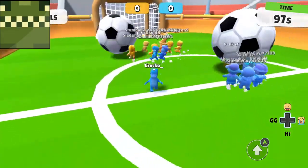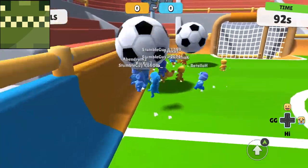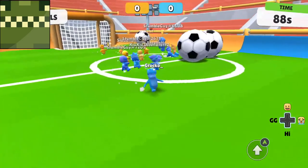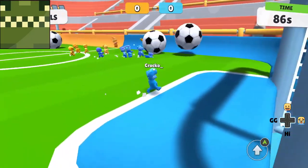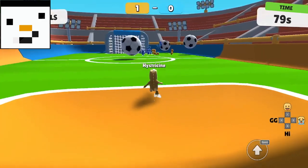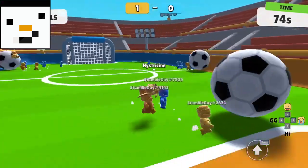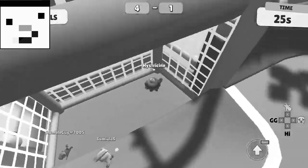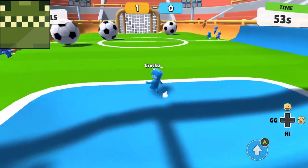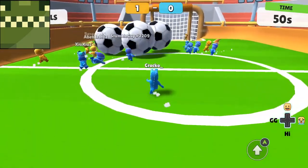For number 17 we have Stumble Soccer. Stumble Soccer is where you have two teams, like Rocket Rumble, and three footballs — you see which team can score the most goals in a couple of minutes using just your body to push the balls. We gave this number 17 because it's basically the same as Rocket Rumble — quite bland, two teams, and quite boring, but a little bit better. Most teammates would just run after the ball and no one would protect the goal. The space was also small.